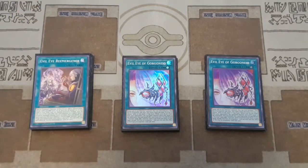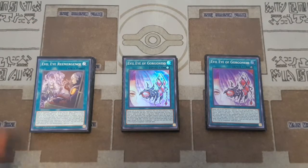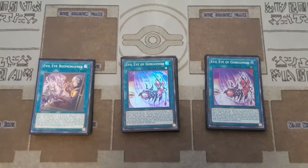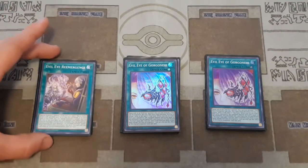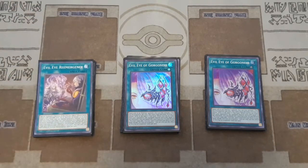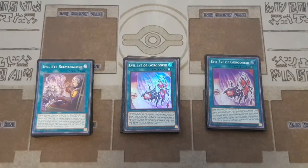Then we have one Evil Eye Remergence. I dropped this down to one — I had it at two or even three way back when it first came out, but I kind of like it at one. With the Tour Guides in the deck you really don't need more than one Remergence; you're really just running it because it's an Evil Eye name. This card gives you a token, and if you have Gorgoneo or Evil Eye of Selene on the field it gives you two tokens. Also, Evil Eye Gorgoneo is treated as Evil Eye of Selene while it's on the field — that's actually pretty important. You can also banish Remergence from the graveyard and all your Evil Eye spells and traps are safe for the turn. Overall it's decent but I still like it at one, so you can use it as an Evil Eye name if you need to discard or banish.